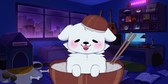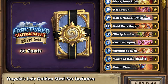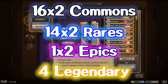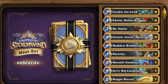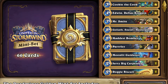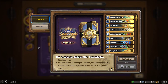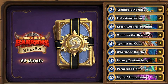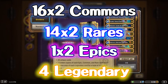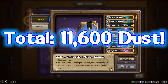You see this same pattern in the next few mini-sets. The Onyxia's Lair mini-set from the Fractured in Alterac Valley expansion has the exact same distribution — 16 commons, 14 rares, 1 epic, and 4 legendaries — for a total of 11,600 dust. The Deadmines mini-set from United in Stormwind follows the exact same pattern: 16 commons, 14 rares, 1 epic, and 4 legendaries for 11,600 dust. And the Wailing Caverns mini-set from the Forged in the Barrens expansion has 16 commons, 14 rares, 1 epic, and 4 legendaries for the same 11,600 dust disenchant value.